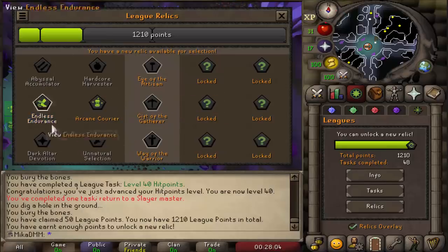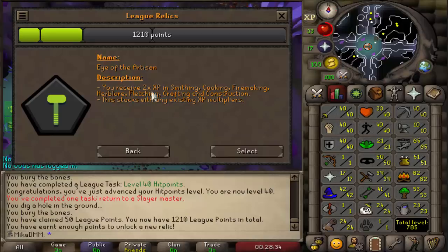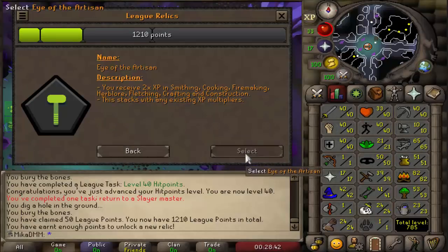If I went into leagues again knowing what I know right now, I would go Endless Endurance, Unnatural Selection, and then Eye of the Artisan. I think Arcane Courier was a mistake — it felt really good at the time, but now that I actually have it, it doesn't feel that good. Anyways, we're going to unlock Eye of the Artisan. That's why I haven't been training all the skills, because I already knew I wanted to go with this one. Now that I train smithing, crafting, and all that, it's just going to be so much more efficient. So we're going to select this one — Eye of the Artisan — confirm.